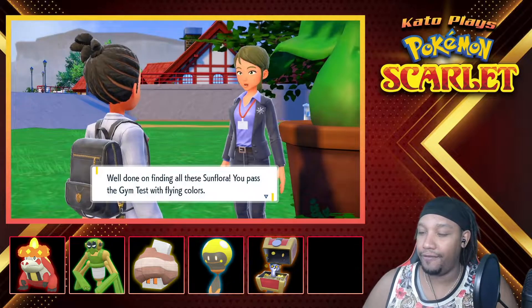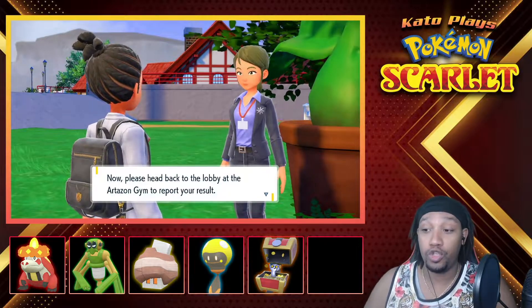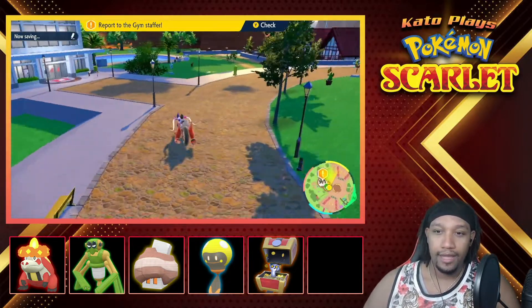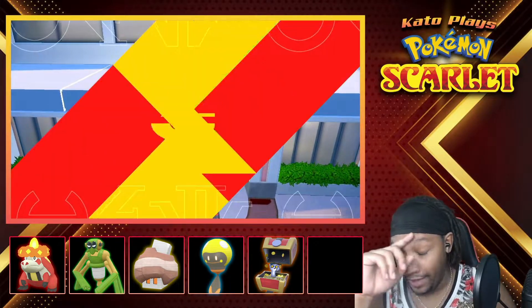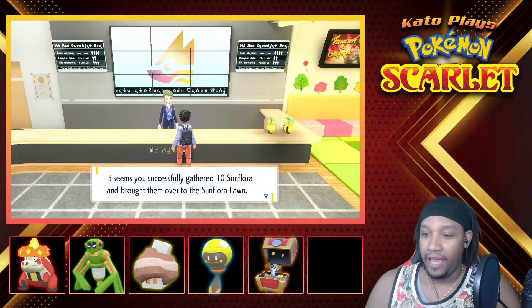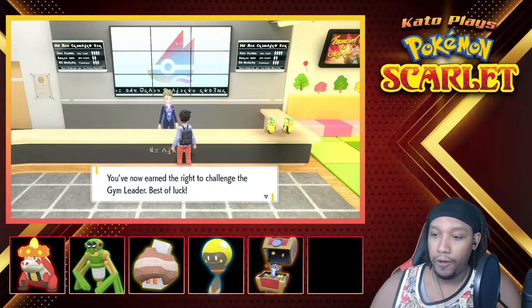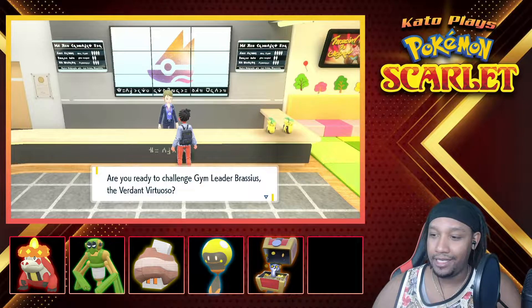Well done on finding all these Sunflora — you passed the Gym test with flying colors. Now please head back to the lobby at the Artazon Gym and report your results. Alright, let's report those results. Brassius is unbelievable — well, you better be saying Kato's unbelievable after I get done with him. You successfully gathered ten Sunflora and brought them to the Sunflora Lawn — that means you cleared the Gym test! Congratulations, you've earned the right to challenge Gym Leader Brassius, the Verdant Virtuoso.